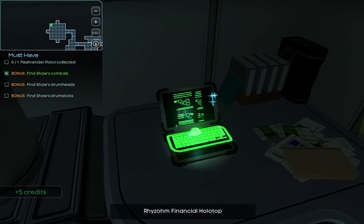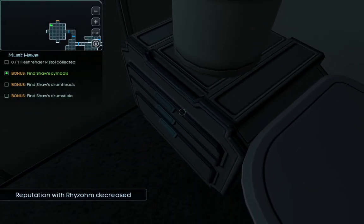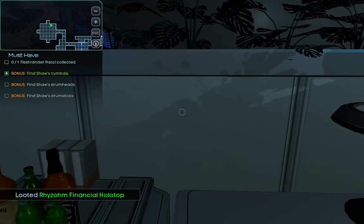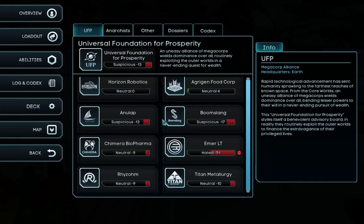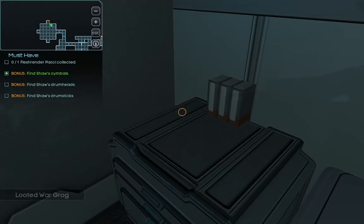That's the reason why we have to go. It says Ryzen financial holotop — why not, I think they hate us anyway. Let's see — a heal zone. They're still not neutral to us, so we can make it worse.